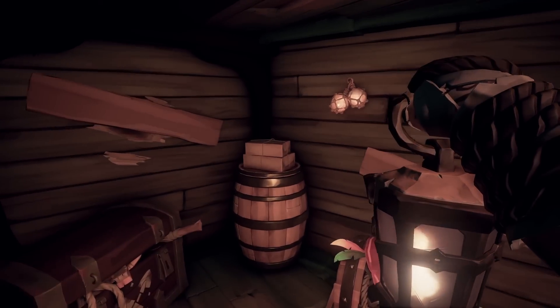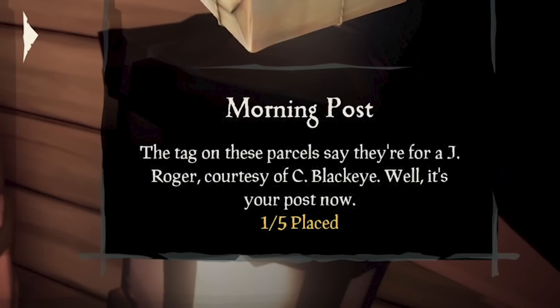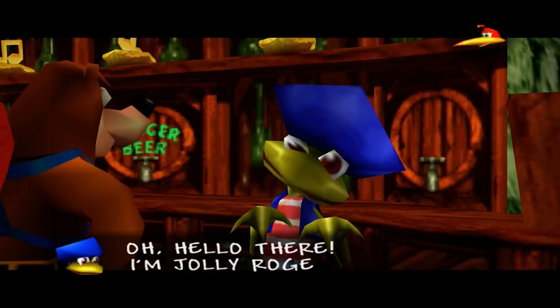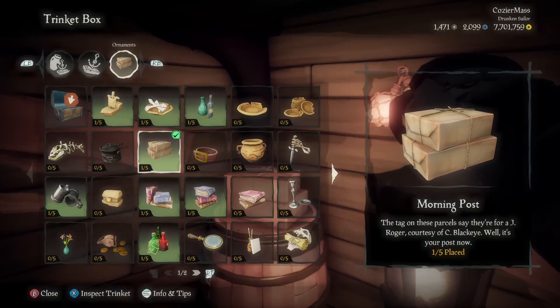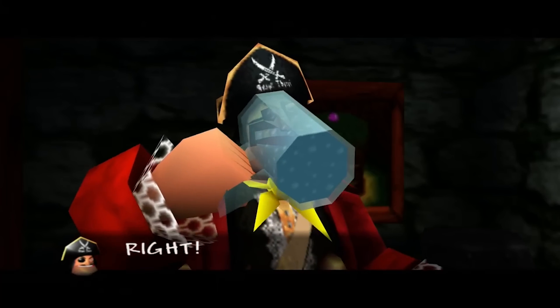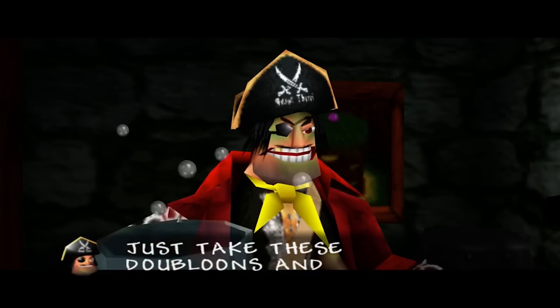I am talking about the Morning Post Trinket. The description reads: 'The tag on these parcels say they're for a J. Roger, courtesy of C. BlackEye. Well, it's your post now.' The J. Roger mentioned is also a reference to Jolly Roger, a character that was first introduced in Banjo-Tooie. This description also makes me wonder what the C stands for — you would think Captain, but it might very well be that Captain BlackEye's first name also starts with a C. Either way, I love this pirate to bits, and I'm still waiting for the day he makes a physical appearance in Sea of Thieves.